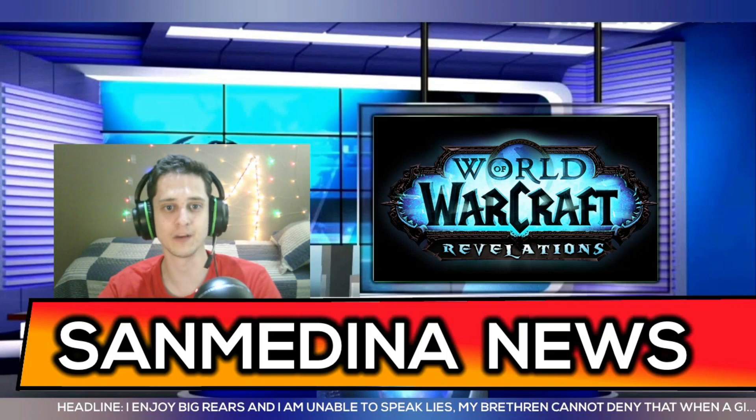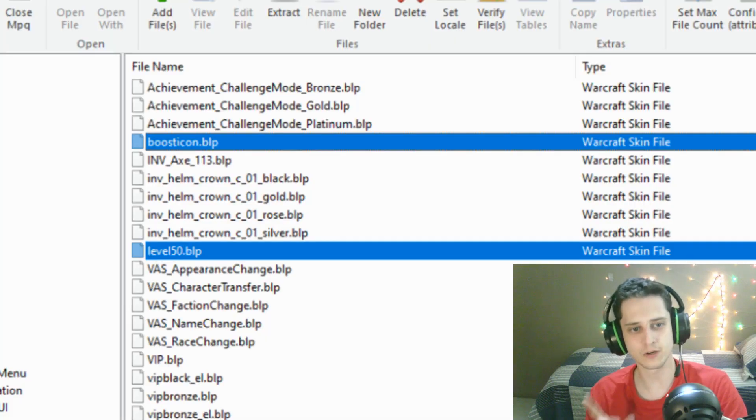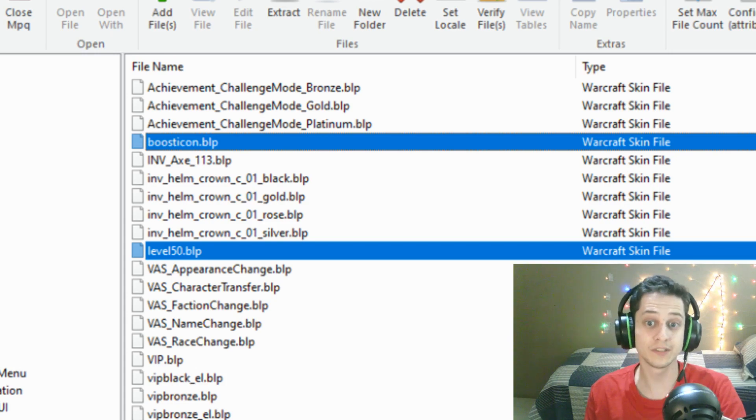One of the files they found is in the store's service icons. They apparently have a store, and in that store they found files for something called the boost icon and the level 50 icon. So, you know — what would they possibly sell if they needed those icons as assets in the store?